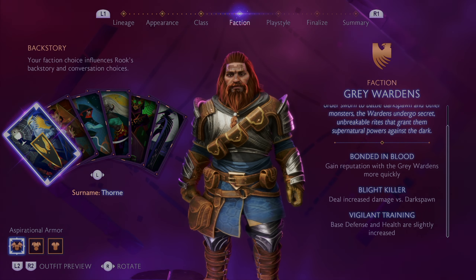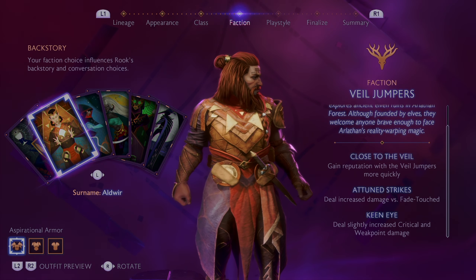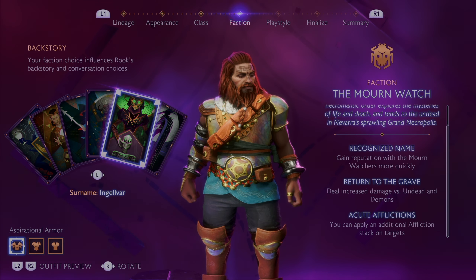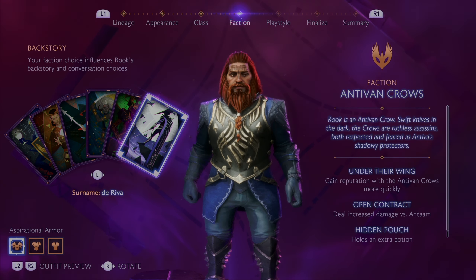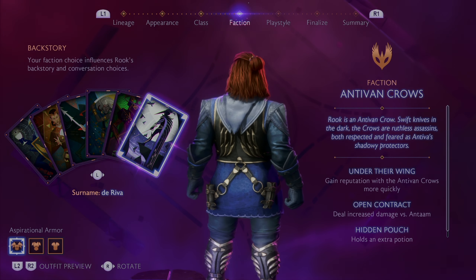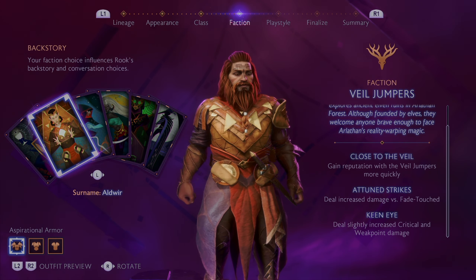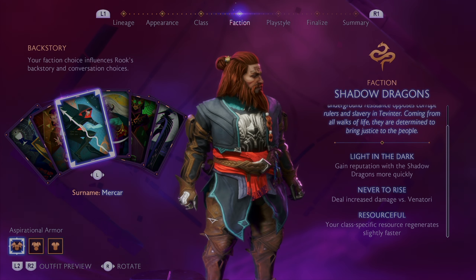Next comes faction. Factions give you a backstory — for example, I played as a Grey Warden and had a backstory where I went against my captain's orders to save a village from Darkspawn. That backstory comes into play in some RPG decision-making moments. I would say pick what you like most, but I heard that Antivan Crows and Lords of Fortune have very good starting outfits. If I did it again, I'd pick one of those just for the beautiful outfit.